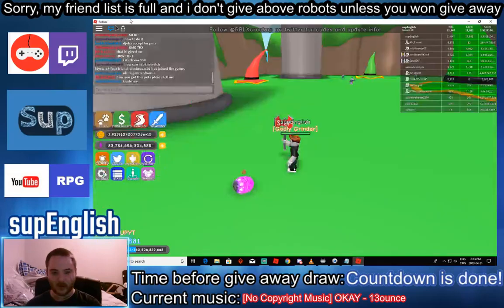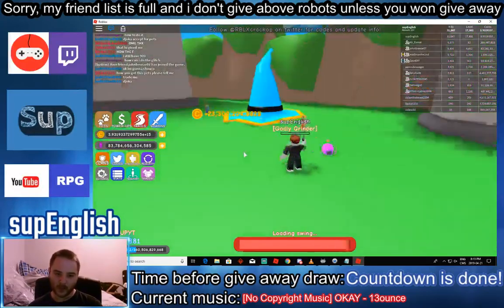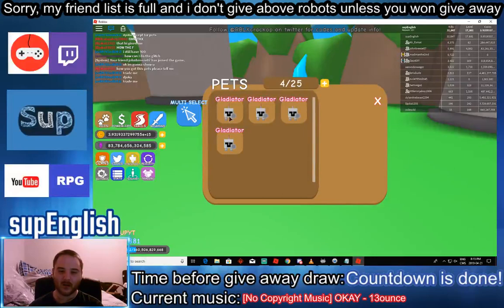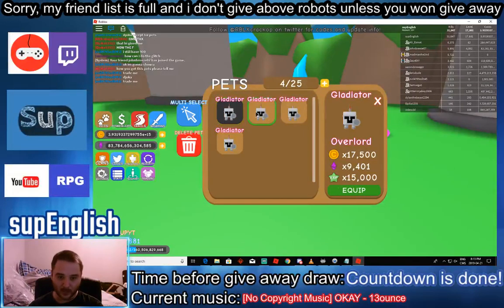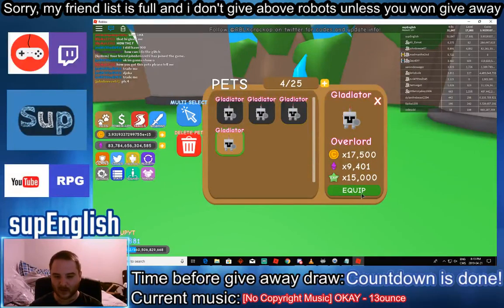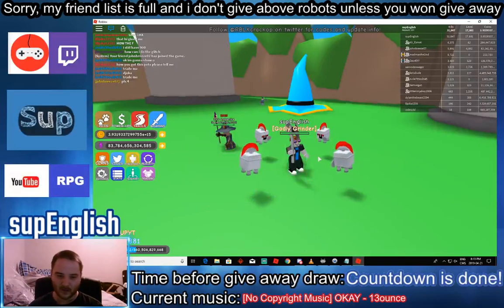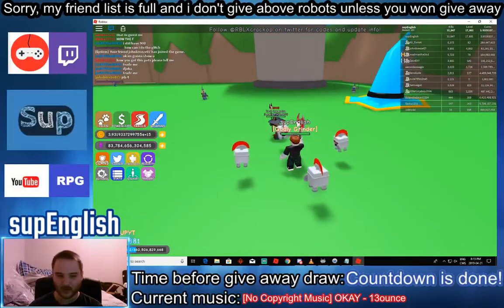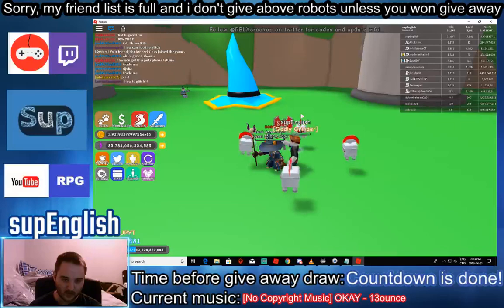Now I will equip the four strongest mono pets that don't cost Robux. The best pets are the bunny but they cost like 10,000 Robux or whatever. So now I have four gladiator pets equipped. Let's see the difference in gold earned with these.